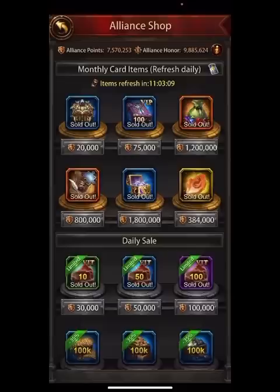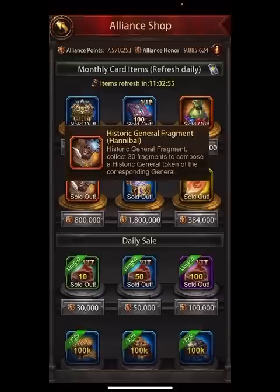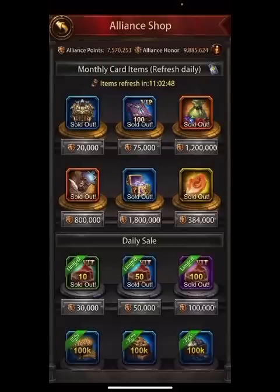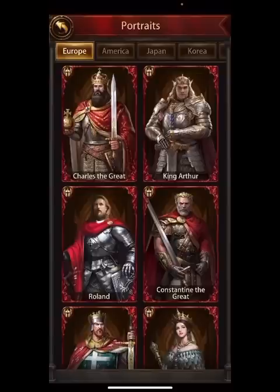Here's actually a pretty good way you can get some generals. You can get Hannibal in the fragments here. If you want to pay $20 a month, I actually recommend this — I think it's really good value. You can get Hannibal fragments, Electra fragments, and Alfred fragments, and they come in sixes, so you only have to get them a couple times a month.